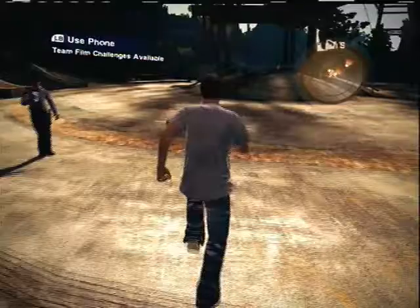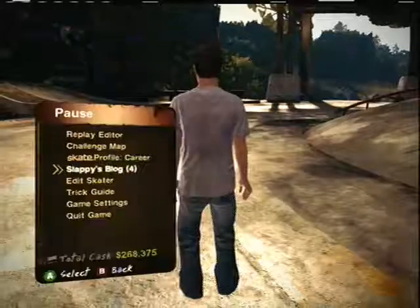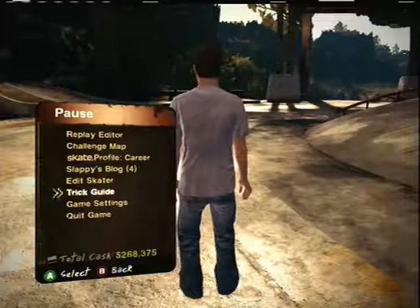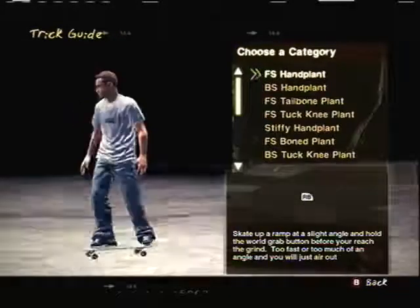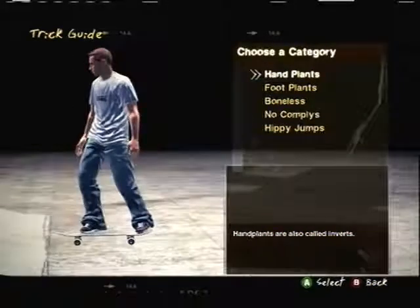For all people that don't know how to do an invert — hand plants: front side plant is right bumper. You're just going to want to go up to the quarter pipe and press right bumper.